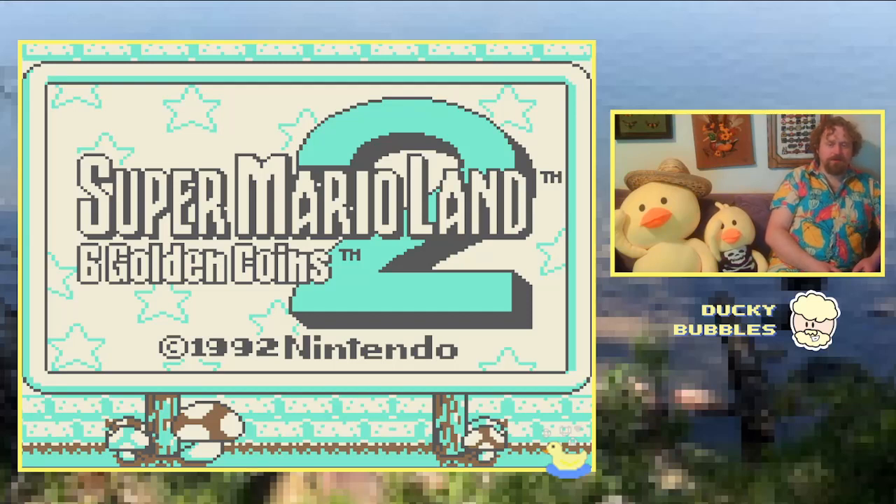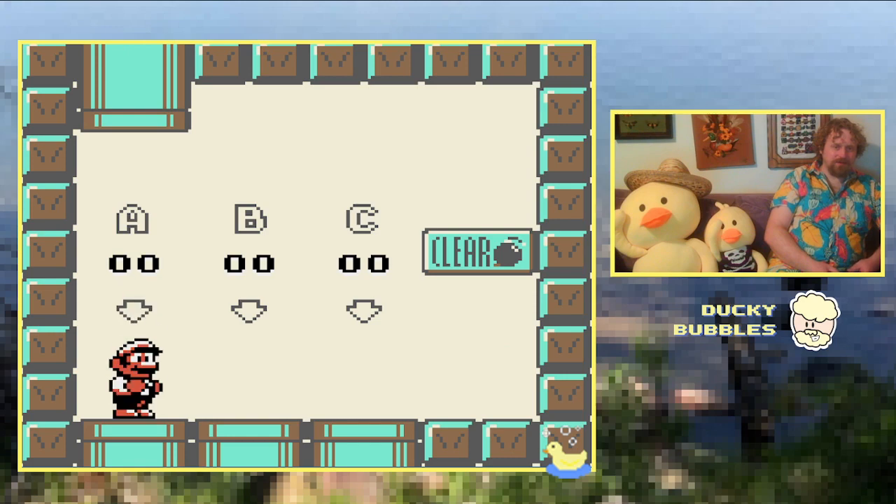Hello everybody and welcome back to another episode of Ducky Tries a Game Genie Code, and today we're doing Super Mario Land 2 Moonjumps — another moonjump one, and this is another one from ElfanInfinite. If anyone else has any codes out there, let me know and I'll give them a shot, as long as they work.